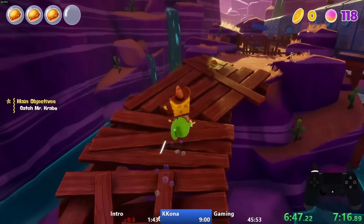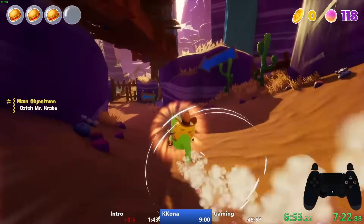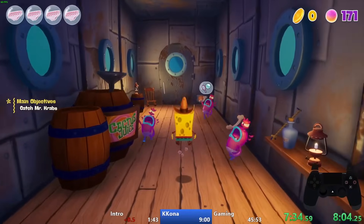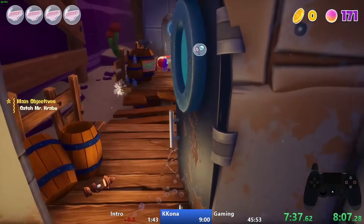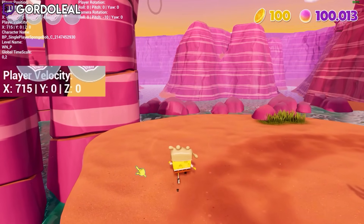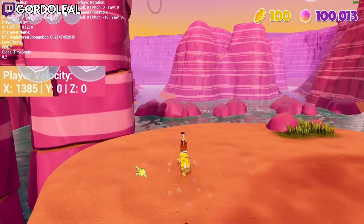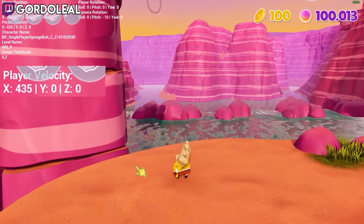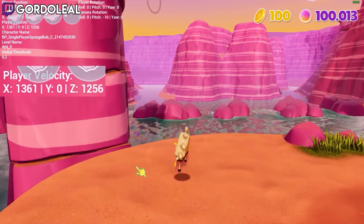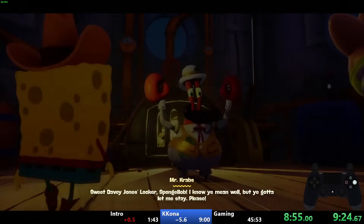After riding the lift there's another Seahorse section. By abusing speed conservation and cutting corners I can clip into the train. Once on the train it's a straight shot to the end, and the main optimization is rolling as much as possible. SpongeBob's velocity when running is normally 900, but when he rolls it instantly shoots up to 1385. The problem is after rolls his speed drops to 400 and climbs back up, but by jumping out of a roll you cancel the speed drop and his speed just slowly decelerates back to normal.